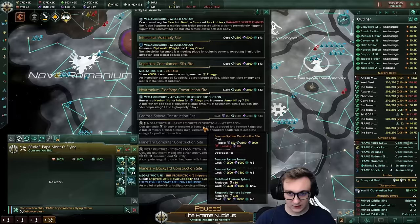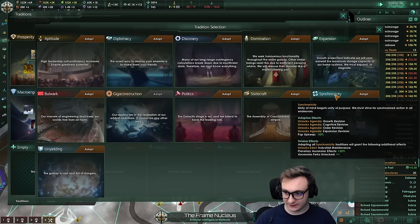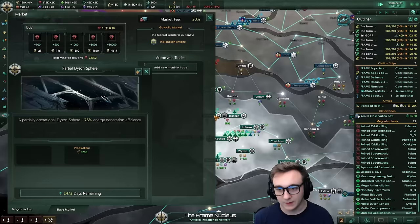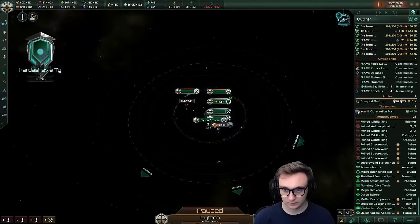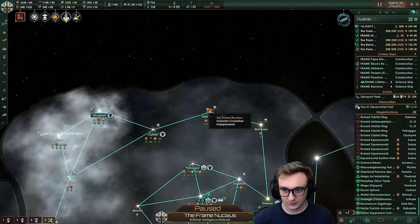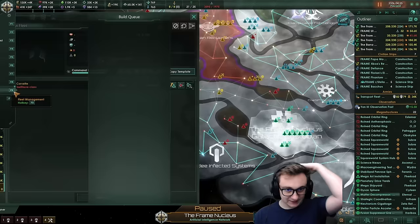Probably a neutronium gigaforge giving us armor HP — build it up here. We still haven't got tetra-dimensional engineering, which is annoying. Synchronicity is probably the best for planetary ascension effects — 25% — we should probably ascend our capital. The fallen empire is just killing stuff — I don't think we can kill them yet. We can just keep ascending this planet for more resources. The Dyson sphere is complete. I need to figure out how to get the weird resources — I need to use the usual compressor construction site to get iodized crystals.